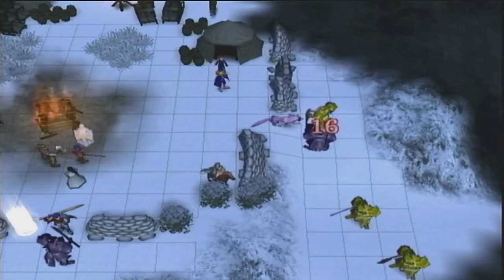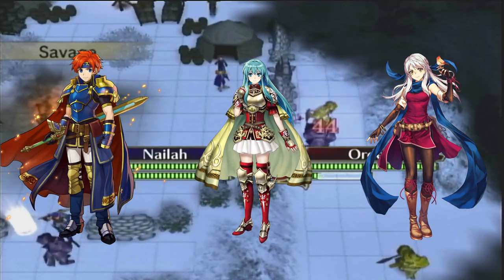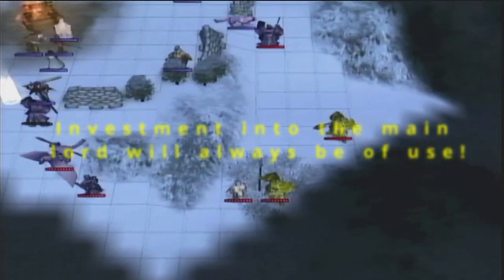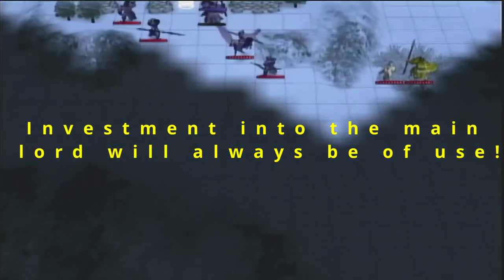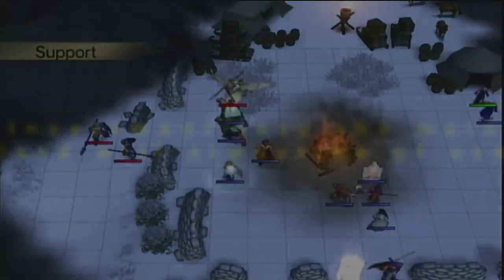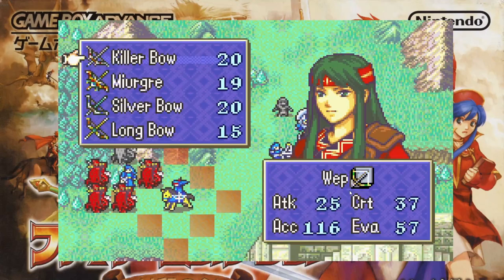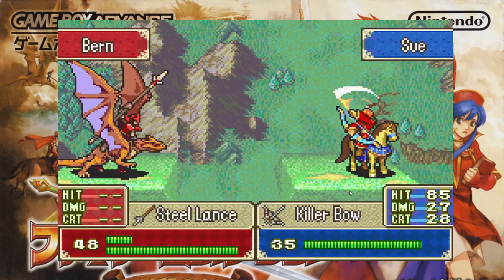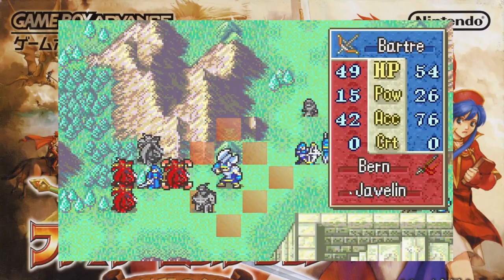Lords like Micaiah, Roy, and Eirika are going to have a harder time and they're going to need to be babied a lot more. This also has a double-edged sword in your advantage — any and all investment you dump into your main Lord will always be of use. One time in one of my Iron Mans, I actually managed to succeed because Roy was going to die but he survived because I had given him the Angelic Robe. So investment into your main Lord is always going to be worth it, and you should always protect them — do not put them in danger.